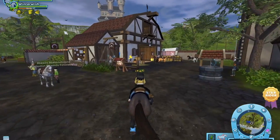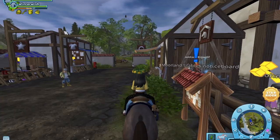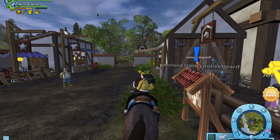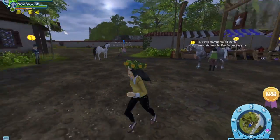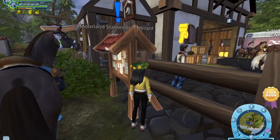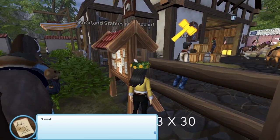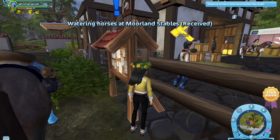The first tip is to do your chores. Every time you do a chore, you get 30 Jorvik shillings. Usually at stables there is feeding the horses, giving water to the horses, and mucking out their stalls — which equals 30 Jorvik shillings for each one, so 3 times 30, which equals 90 Jorvik shillings.